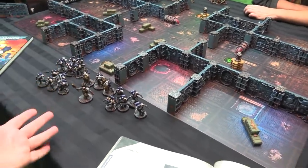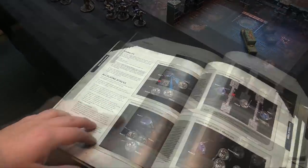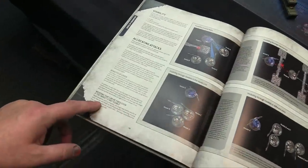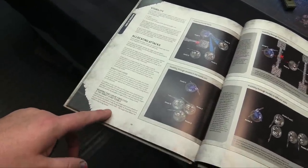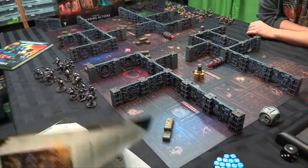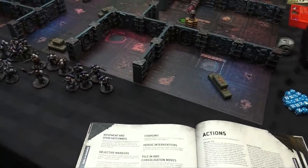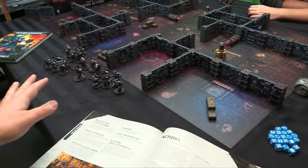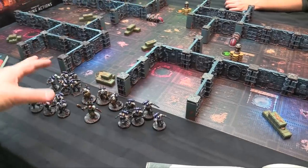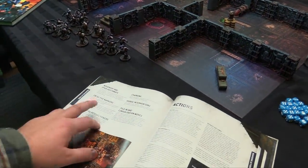Anything that lets you ignore cover negates this advantage. It's always considered light cover — just plus one to saving throw. Weapons like mortars that can fire even if the target isn't visible cannot use those rules in boarding action. Moving through open hatchways counts as unobstructed, even if your base doesn't fit, because army building restrictions mean you can't take a giant base anyway.